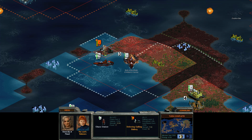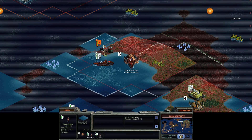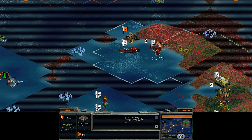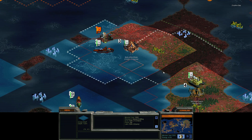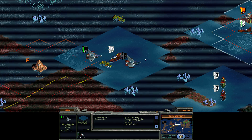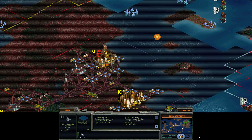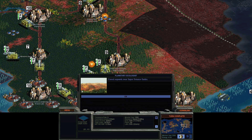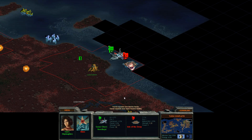Let's take one of our ships and bombard them. Turn complete. It took a little bit of damage — just rubbing salt in her nose, basically. Hopefully those needle jets don't do something horrible to us. Yeah, they went home — I thought so. Forests are good.